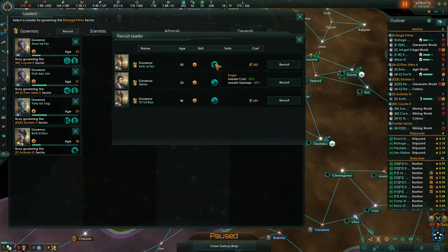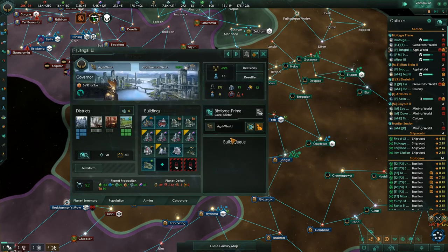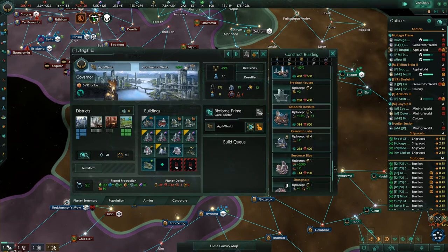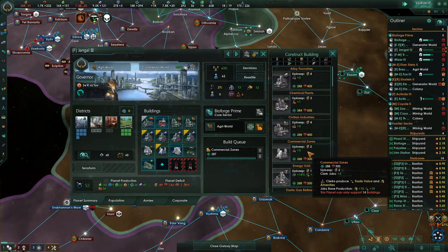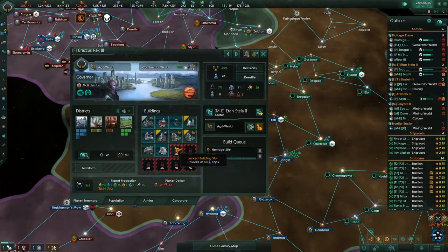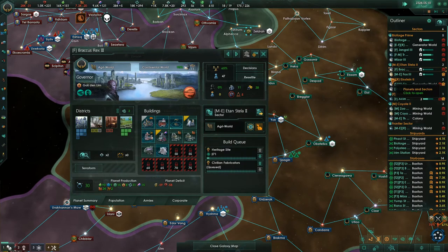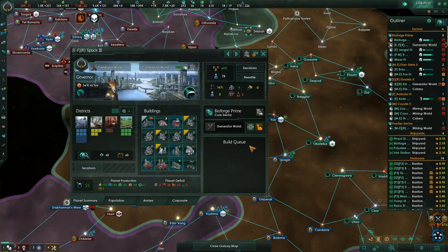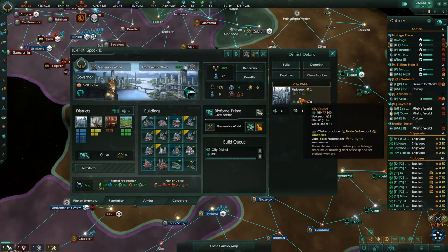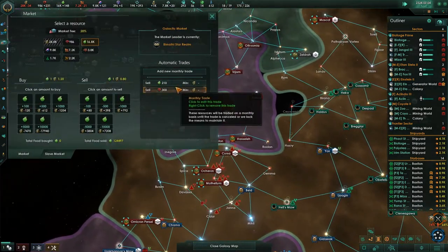We lost a governor on Bioforge Prime. Can we get a research one please? No — leader cost and food. This planet will have buildings and does not have a commercial zone, so get one now. Brachis Racks needs jobs. We're getting really low on consumer goods so we need to make that a focus. This planet is not happy about their amenity situation and I can't blame them.